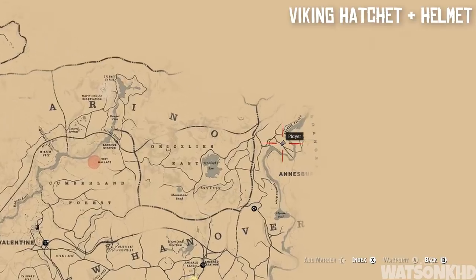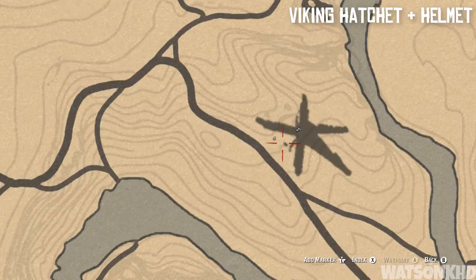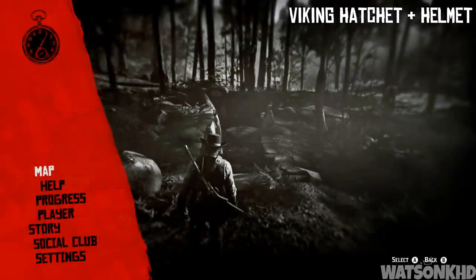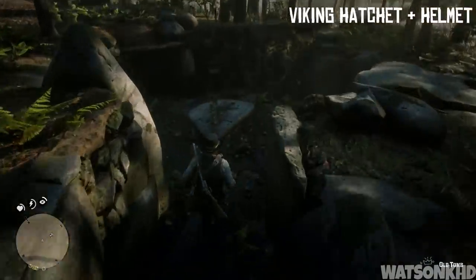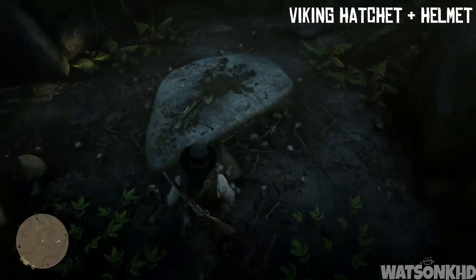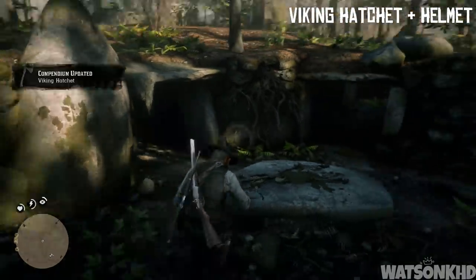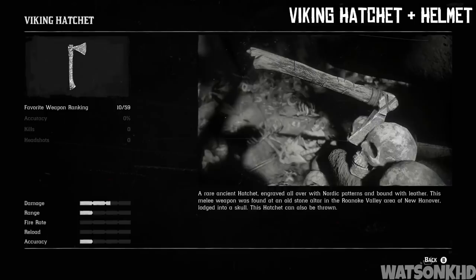Next up you want to head east from Calumet Ravine and you're going to come to the old tomb at Roanoke Valley — it will actually have a location on your map once you've inspected it. Head down into the middle and you're going to find a stone altar with a Viking hatchet sticking out of one of the skulls. The description reads: a rare ancient hatchet engraved all over with Nordic patterns and bound with leather. This melee weapon was found at an old stone altar in Roanoke Valley in the area of New Hanover, lodged into a skull. This hatchet can also be thrown.